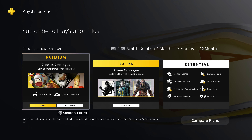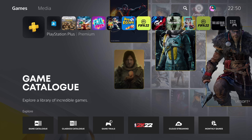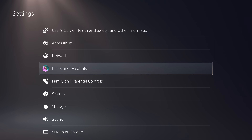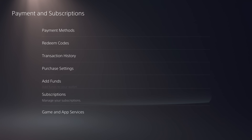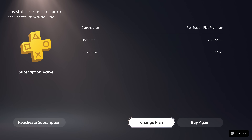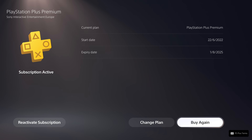I had previously stacked some PS Now and PS Plus subscriptions. With the new tier system, they've automatically converted me onto the Premium plan. Jumping into the subscriptions area in settings, you can see I've got Premium until August 1st, 2025. It's great to see the automatic conversion, but that's definitely something worth checking in your own plan if you were a previous subscriber.